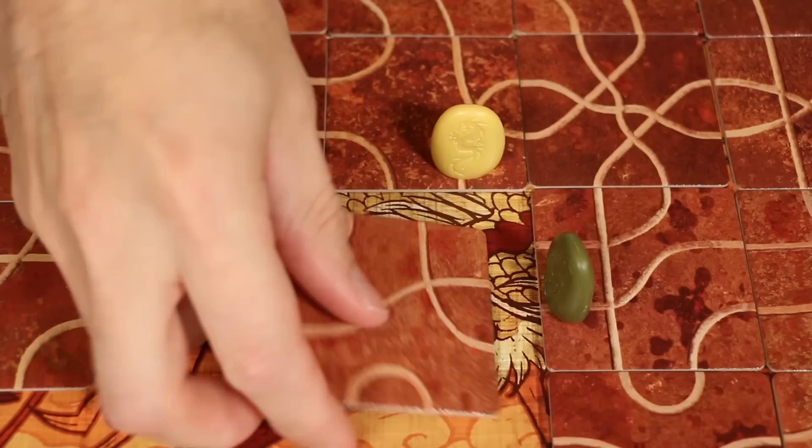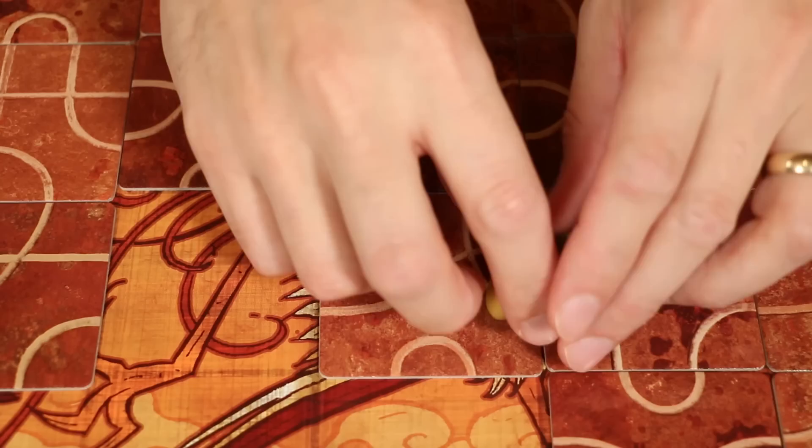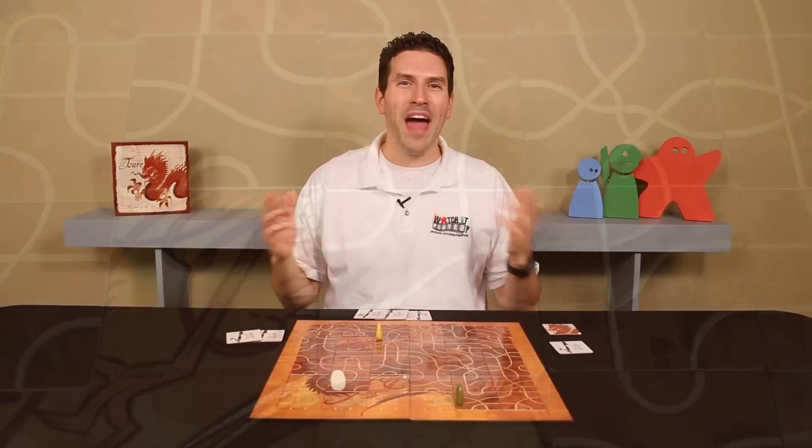But join me at the table — I want to show you one other way that you can be eliminated in this game. If you place a tile in such a way that your marker now follows a path that leads directly into another player, then both you and that other player are immediately eliminated. And that's how you play Suro.